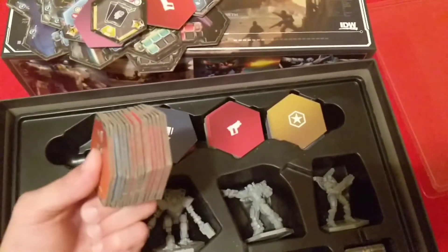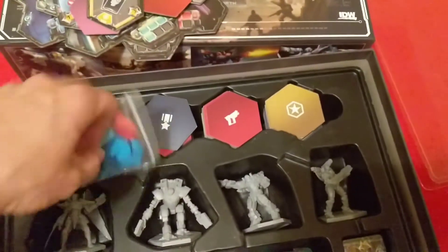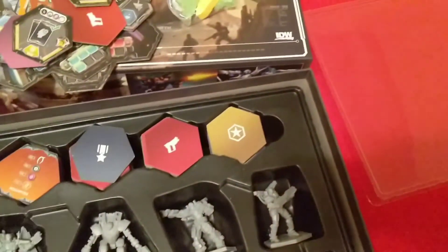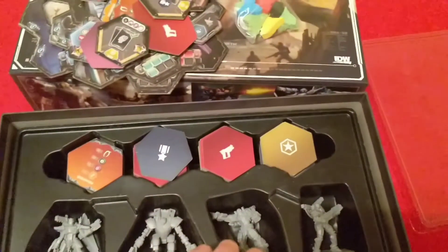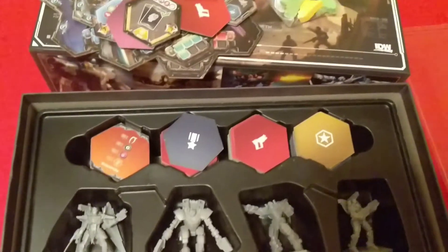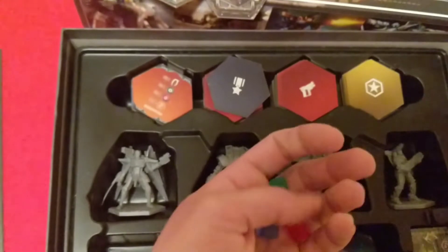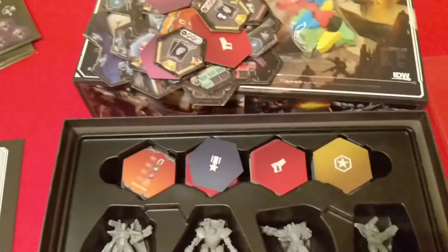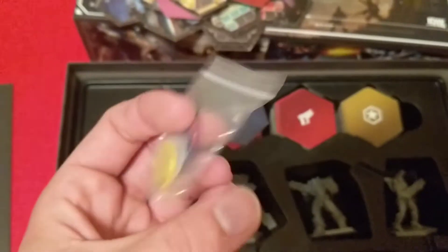We've got the wooden spaceship meeples in all the player colors. A bag of translucent plastic cubes — these are for the ammo, energy, and armor tracking. And then we have the reputation tracking markers; they're clear acrylic as well.